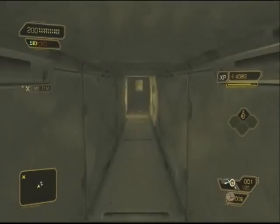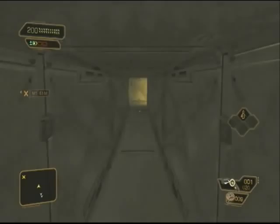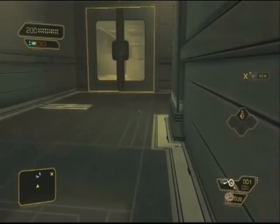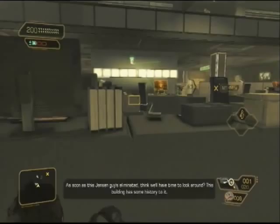Head to the right and zap the camera to give yourself a couple of seconds of leeway. Come over to this side of the room and smash through here. There are two guys walking down the corridor, so do that nice and quick before they hear you.